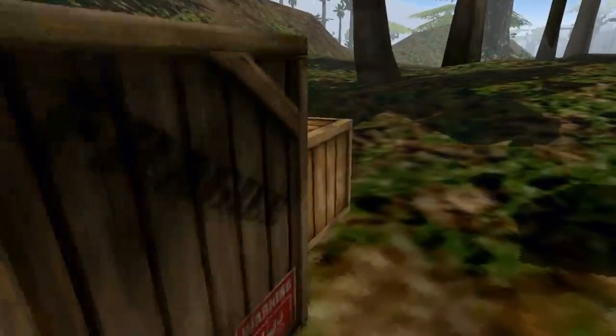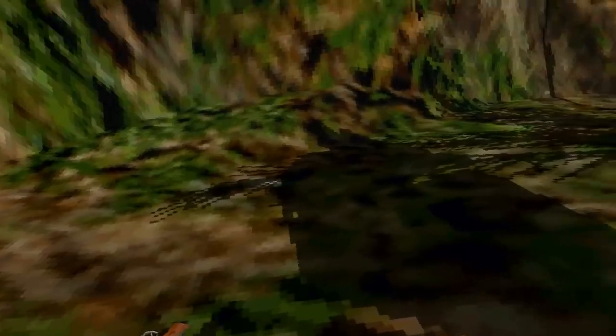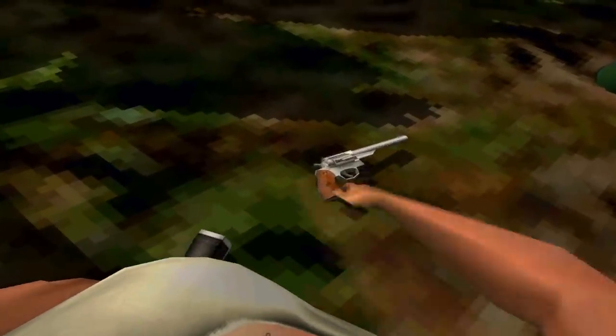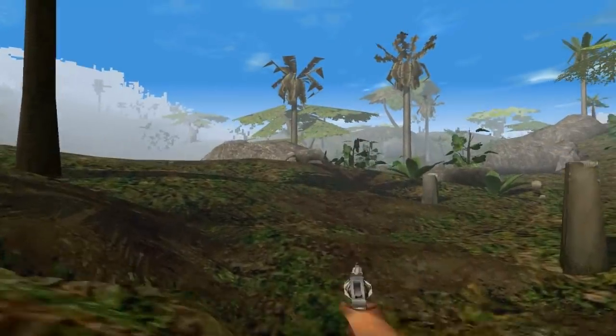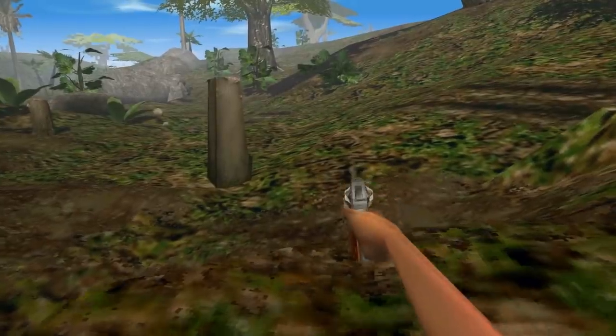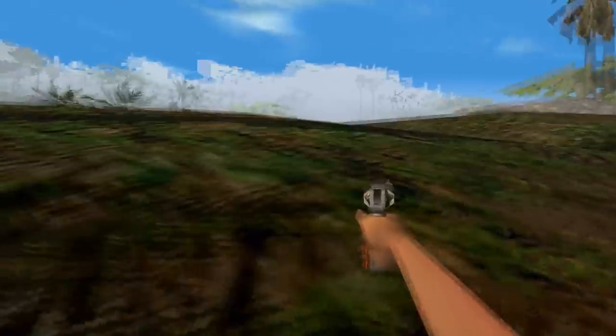Oh, another one of these ledges I got caught on. And of course, another one of those puzzles where they just put a box on top of... Oh, I almost forgot about this. This here is the Ruger Redhawk. It's more powerful than either the Desert Eagle or the Smith & Wesson 686. But it only has six shots. It's also a bit more accurate. I find it a lot easier to shoot because of the longer barrel.